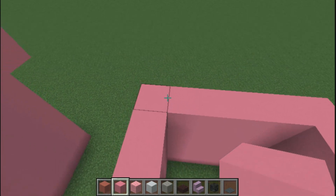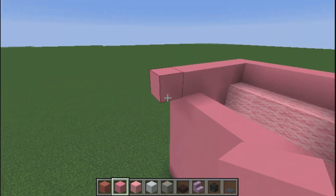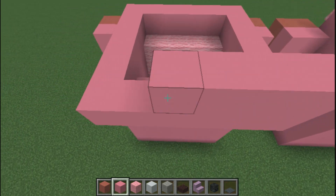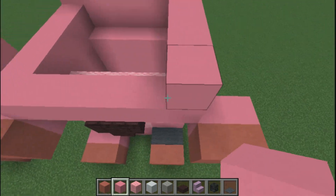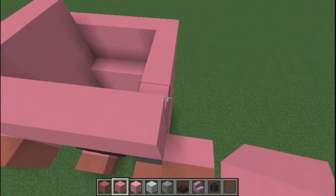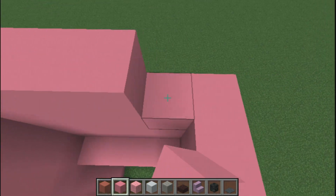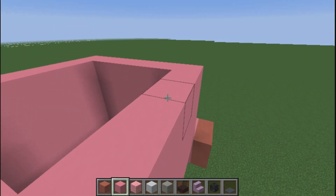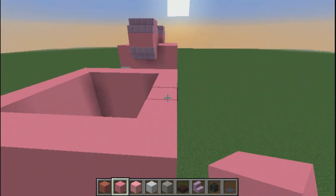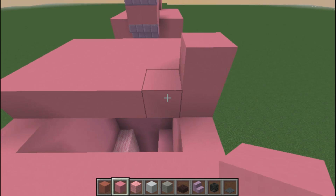You guys are going to need pink concrete for the head. Place one block overhang on the front, bring it back by four, and one block overhang on the back. This is going to be a six by six cube. Bring this up by six blocks high and then fill in the top of the head with pink concrete as well, like you guys see me doing. This is the sixth block layer — just go back and forth filling in the entire top of the head.